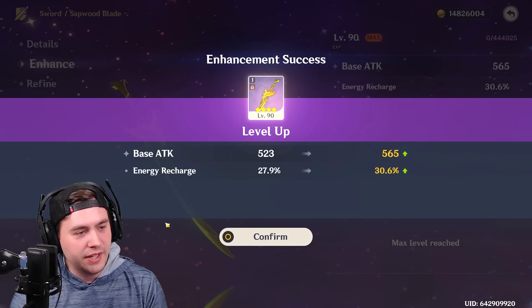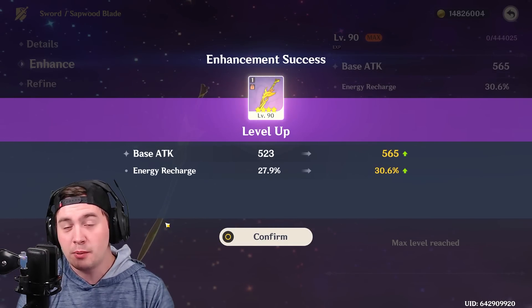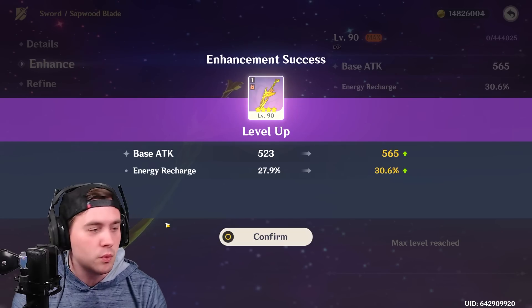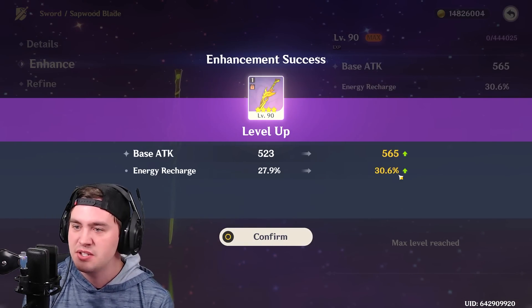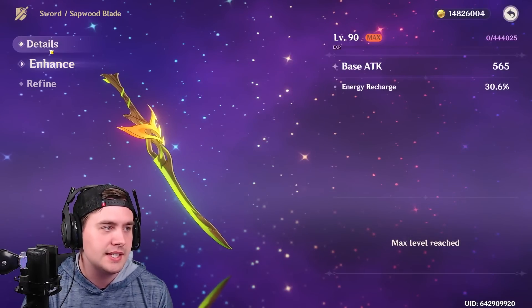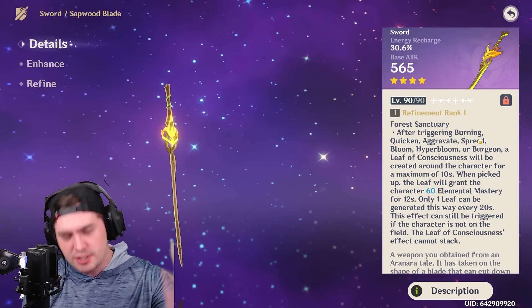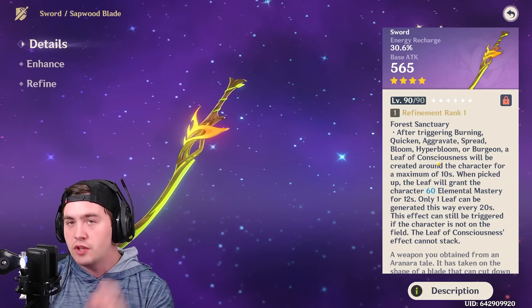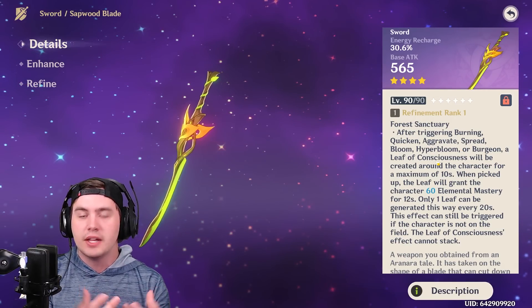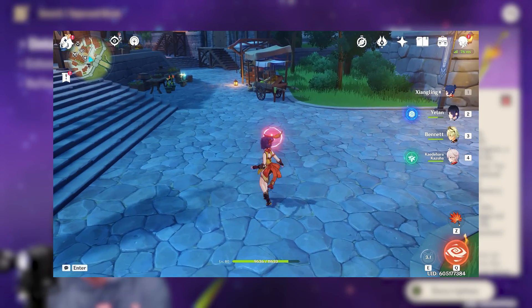All right, max ascended, max leveled. This is a pretty juicy base attack, which is good for someone like Bennett if you want to use it on him. Energy Recharge of 30% — nothing to sneeze at. The passive on this thing is pretty amazing. When doing a Burning, Quicken, Aggravate, Spread — anything to do with Dendro — you will create a Leaf of Consciousness. It's essentially like when Gorou leaves down one of those little chilies — the exact same thing.